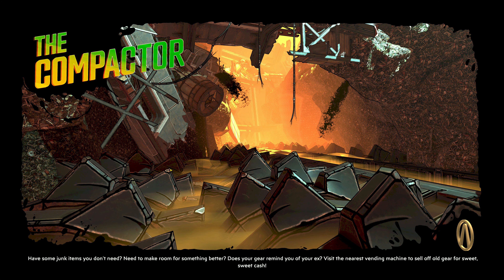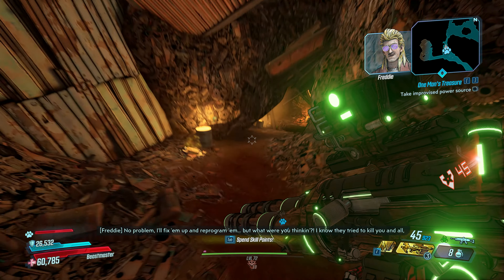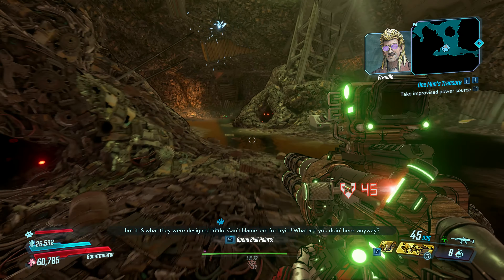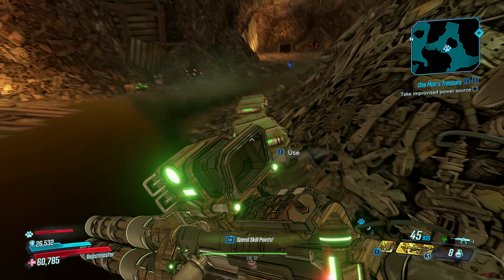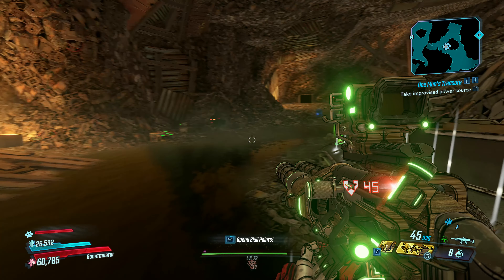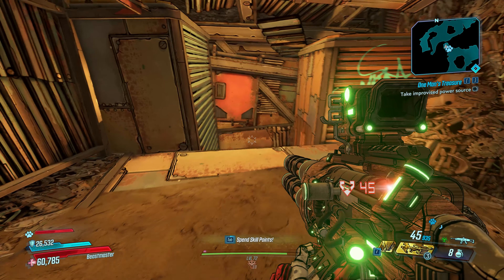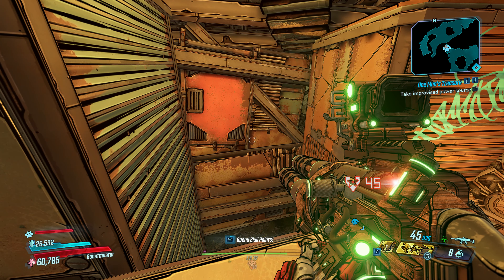It didn't take that long. We're going to close this, apply, and exit — it basically restarts the game. This is going to be a shorter video because I'm going to decide which character I'm actually going to use to redo the whole game at Mayhem 10, doing all the missions — kind of like a 100% run. Since I played this leveling with Flak, you just apply that same method to other characters.